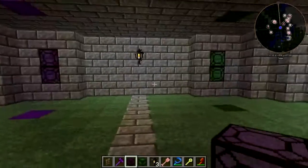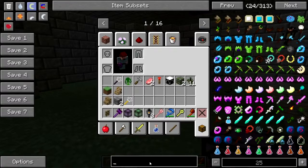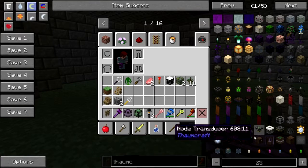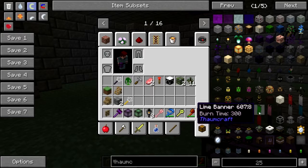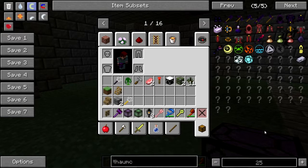Let's work on the floor. Let's poke Thaumcraft and see what kind of blocks we can use. I can use the OpenBlocks banners and possibly paint stencils on them also — that may be a thing I can do.